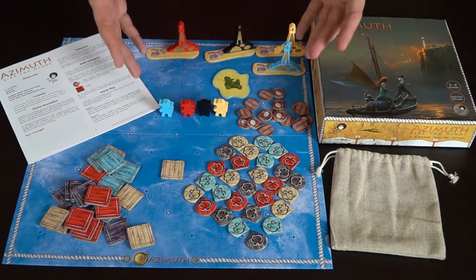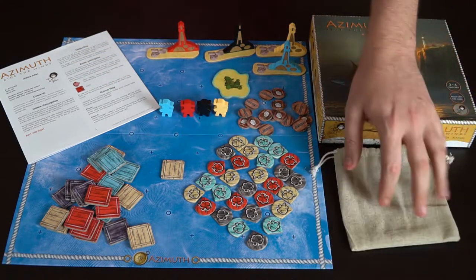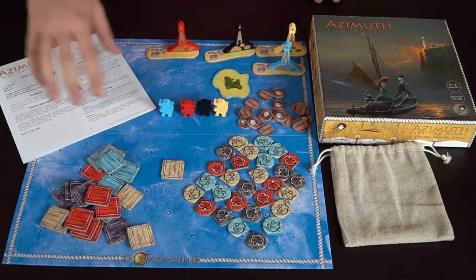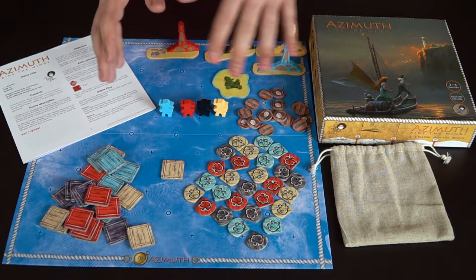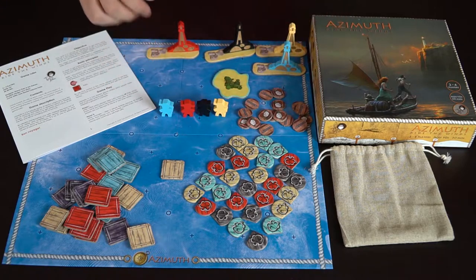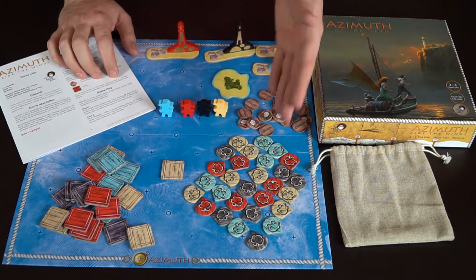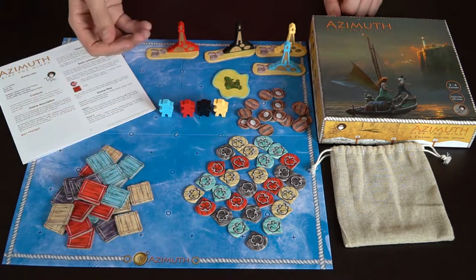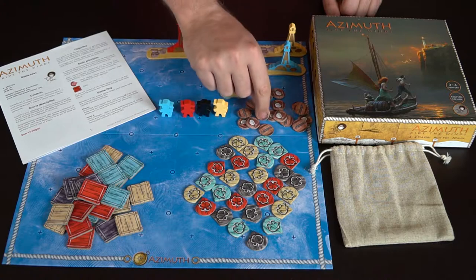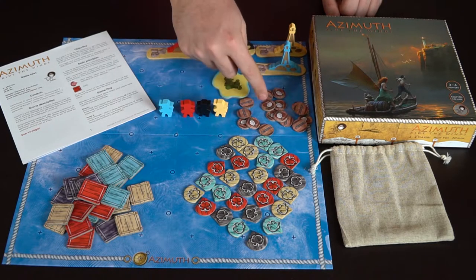Here are all the components for Azimuth. You've got the box, a bag for storing components, the rulebook, and the board. The board looks similar to Suro in that you use pieces to move around it. You also have wind tokens in four different colors for four players, along with raft tokens used the same way.